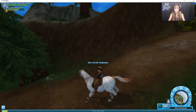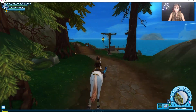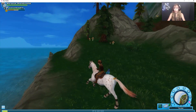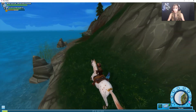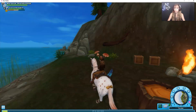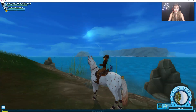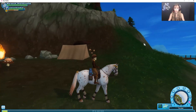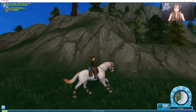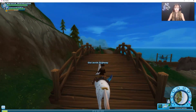Once you exit that area at the overlooking log passage, continue on the path but go right — there's a secret strip of land. Follow it to the end and there's a campsite! You get a lovely view; that looks like South Hoof, and you can see Fort Pinta over there. There might be a star here too, though I already collected it. This is one of the easier areas to find — area number five!